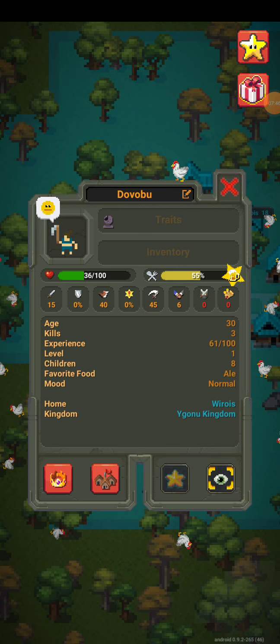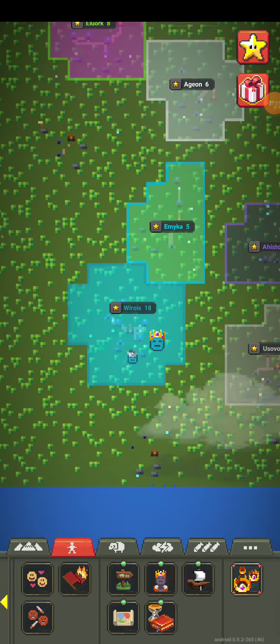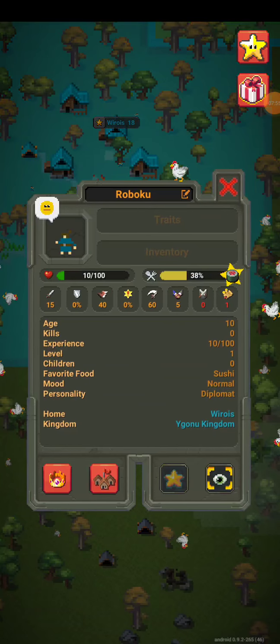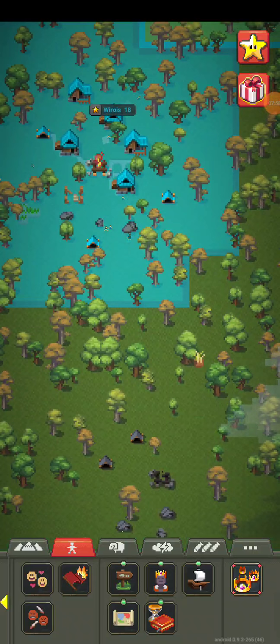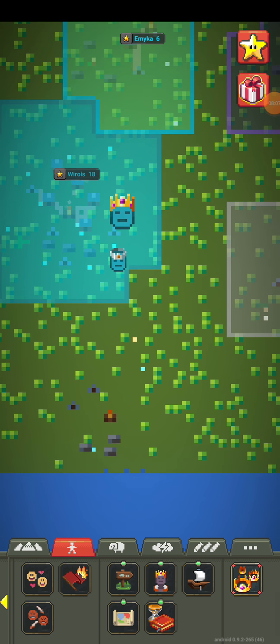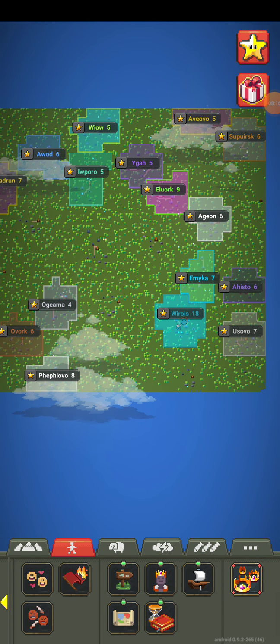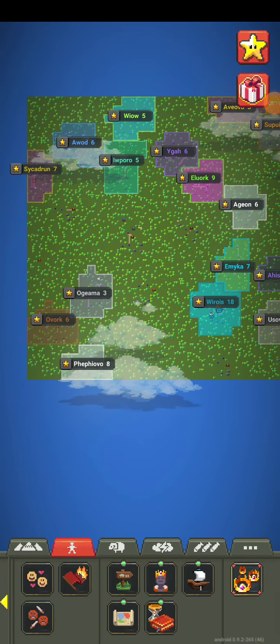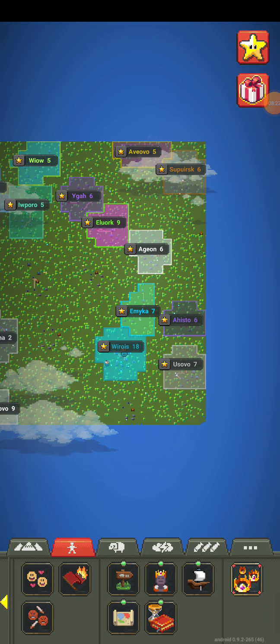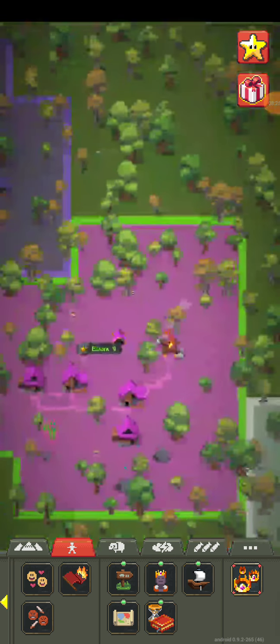Whole bunch of people — look. That person is the senior, like the second king. What it does is basically when the king dies, it turns into the king, and that keeps happening over and over. So the colony will always have a king. Let's check up on these people.